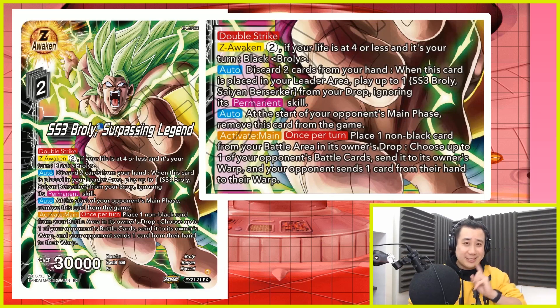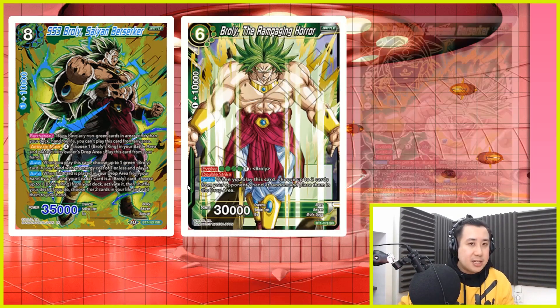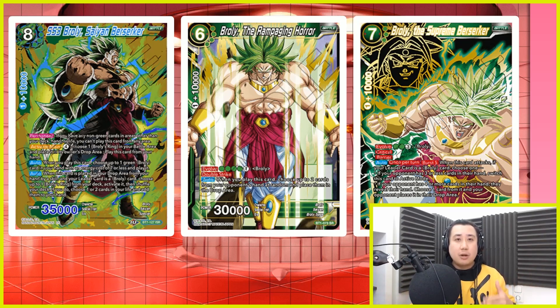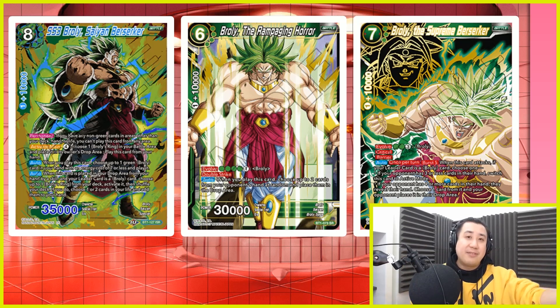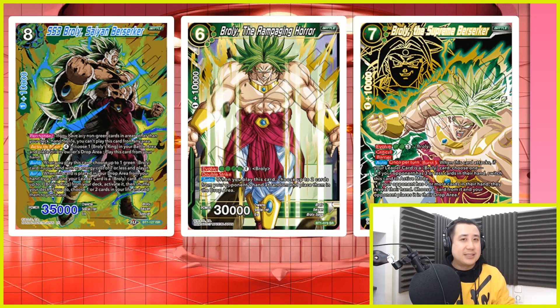Let's talk about the Saiyan Berserker — Super Saiyan 3 Broly, Saiyan Berserker. It's an extremely powerful card. When you play him, you choose 1 Broly card with cost 7 or less and play it. The options are Broly the Rampaging Horror and Broly the Supreme Berserker. Both cards are really, really good. Broly the Rampaging Horror is one of my favorite cards in the game — it's the card that got me playing the game itself. When he's played, you choose 2 cards in your opponent's hand at random and discard them.